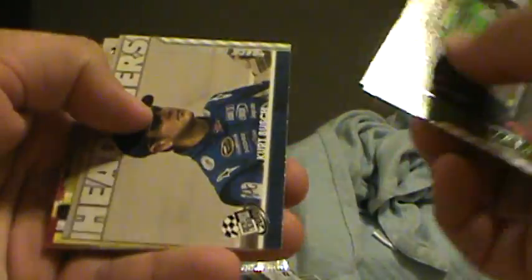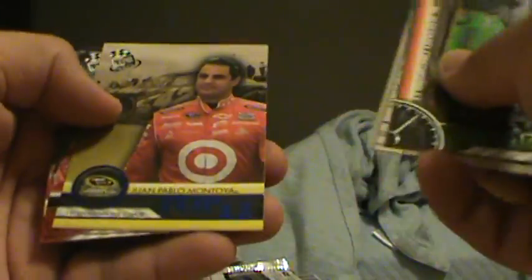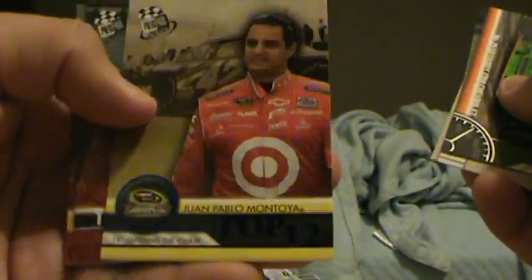2010 Press Pass. We got a blue one — Pablo Montoya. 2010 Premium. Come on, we got to end with a bang at some point. No inserts. No inserts. This is weird.